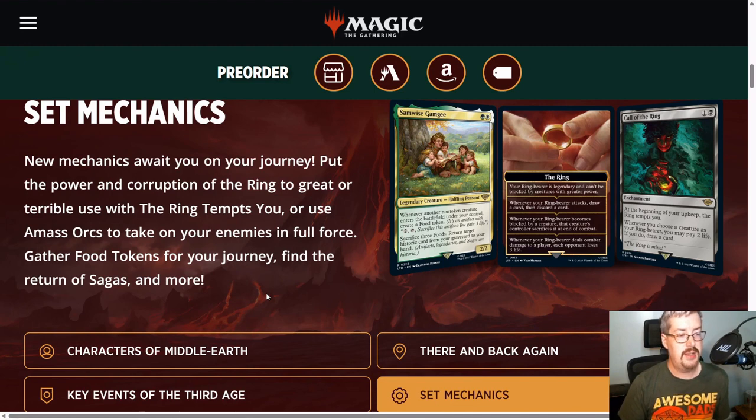Another thing to look at is food tokens. A food token is just an artifact that lets you pay two and sacrifice it to gain three life. But there are lots of cards that care about food and use it for other purposes in the set — there's a whole food-matters theme, especially in green-white and also black-green. For example, Samwise Gamgee says if you sacrifice three foods, return a Historic card from your graveyard to your hand. Historic is an older mechanic they've resurrected: a Historic card is an artifact, anything with a legendary super type, or a saga.